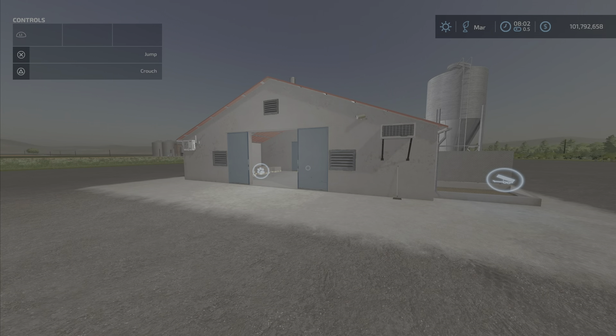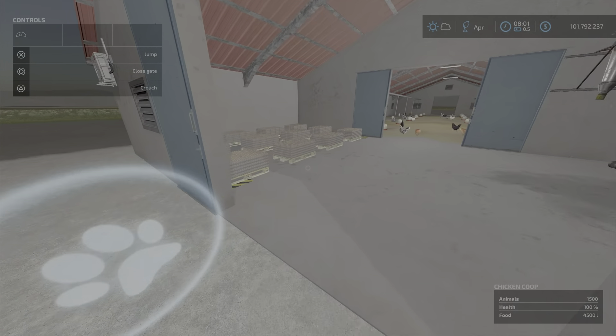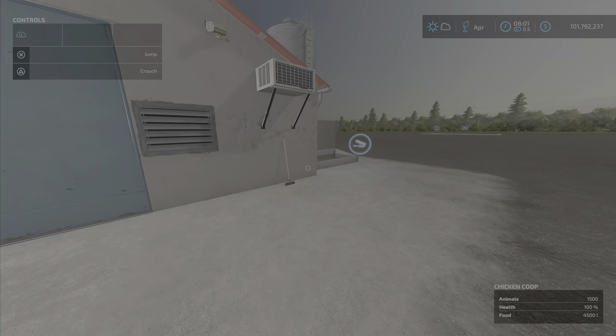We've maxed out egg production — 16,800 eggs total capacity — and our food has fallen to 4,500 liters, but still good. We'll show you how to fill the food up.